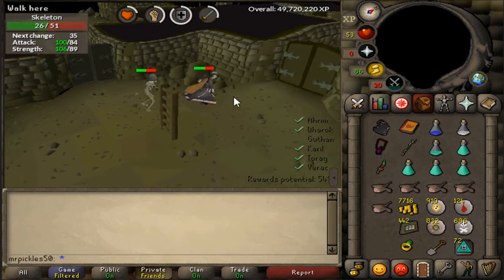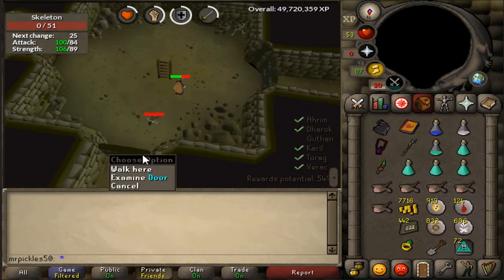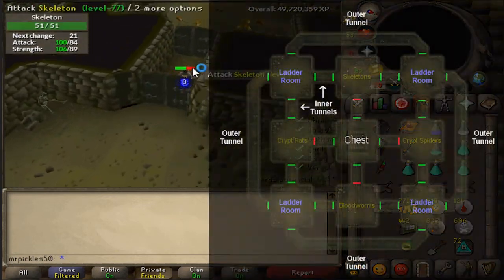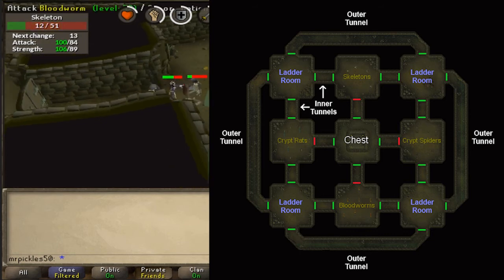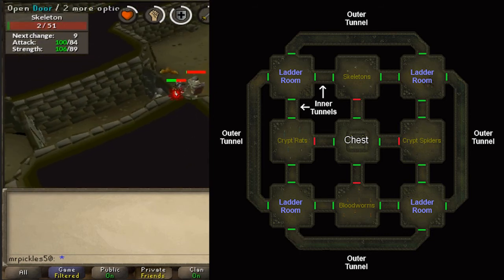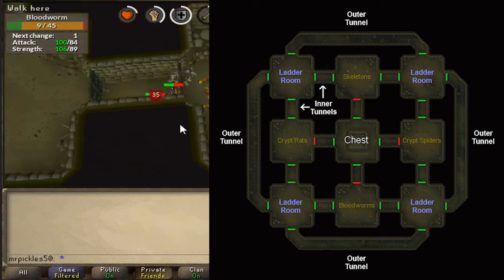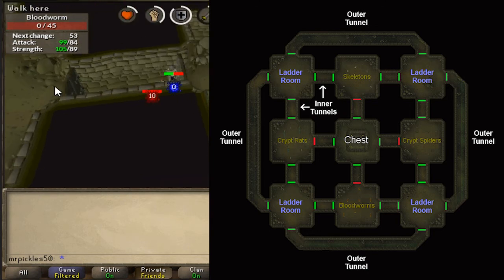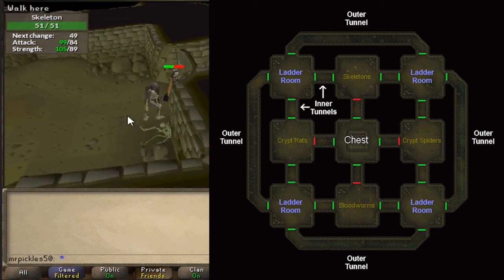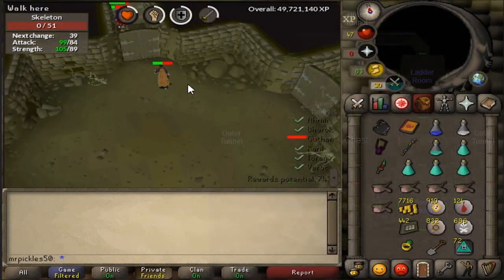Down in the tunnel you'll find a bunch of creatures and also the last brother. The tunnel is a grid of nine squares with tunnels connecting to the outside corners. When you first get down there, look for the center room and right-click on the doors you can see leading to it. If they don't have an open option, those aren't the right doors — there's only one way into the center room and it's randomized each time, so work your way around until you find it.